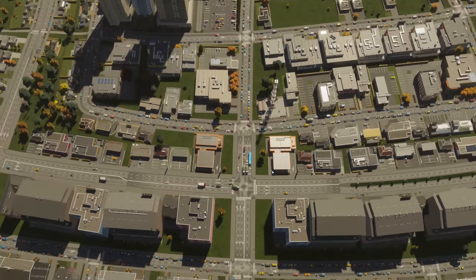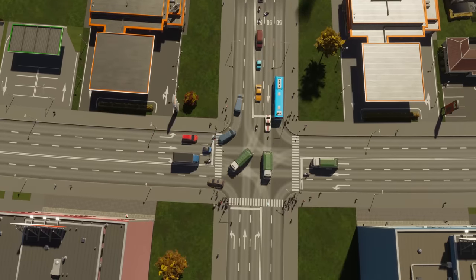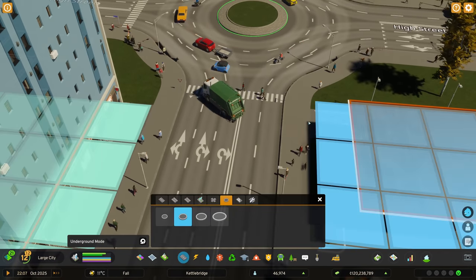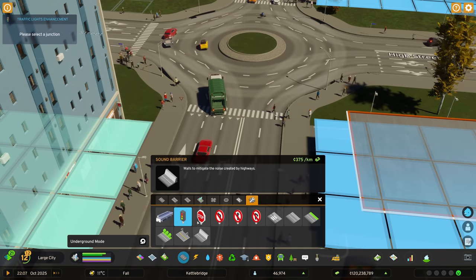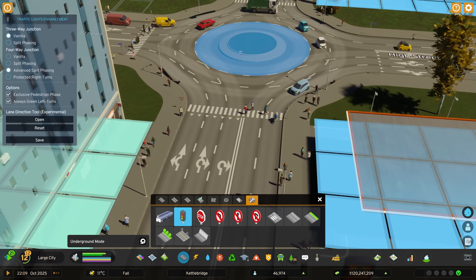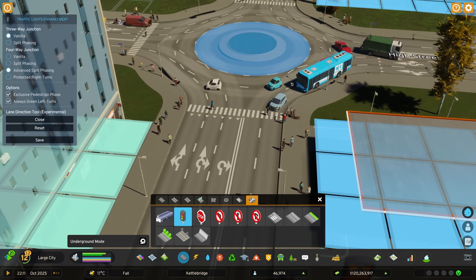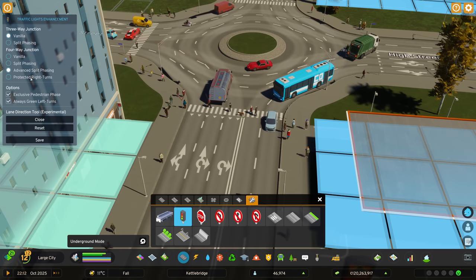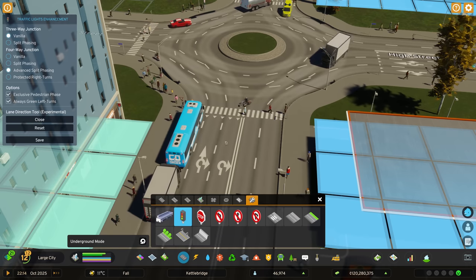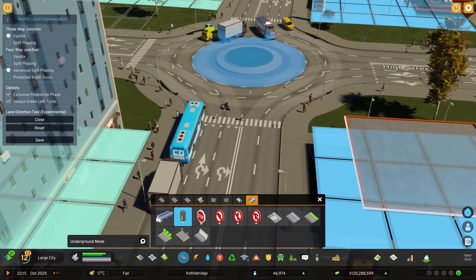Sorting out this one junction has sorted out the traffic all along in this direction — I absolutely love it. Something else I'd like to see is the ability to change lanes on roads leading into a roundabout. This is the traffic lights enhancement mod, not a roundabout enhancement mod, but if there's a way to do that — let me try clicking here. Interesting, it popped open, but it's not adding traffic lights and the lane tool isn't opening there. So that's not working yet.